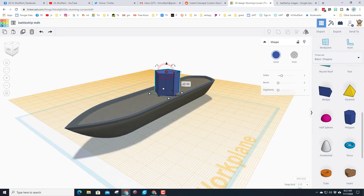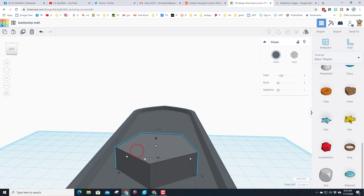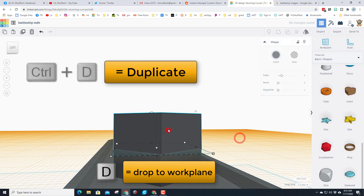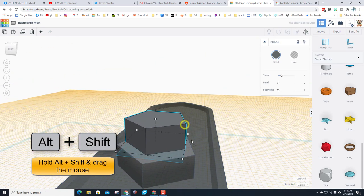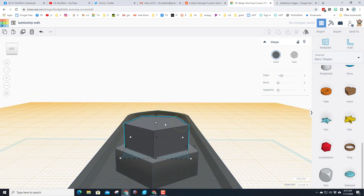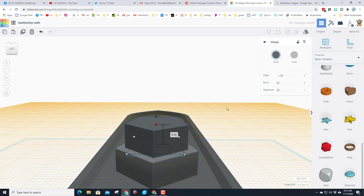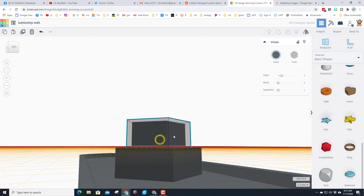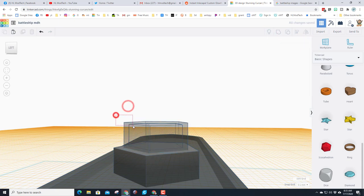I'm going to take the height from 25 and shrink it to 10. I want my command and control center to have two different levels, so I'll put the work plane up here, click the bottom one, do Ctrl+D, and hit D to drop to that next level. I'll hold Alt+Shift and make it a little smaller, then hit D to drop it down. To hollow it out, Ctrl+D again, Alt+Shift to make it even smaller at 7.6, then make the outside one solid but transparent so we can see the inside. Hide one, make the inner one a hole, then show and group those two pieces — it's hollow inside.